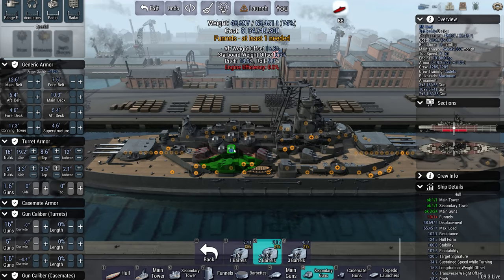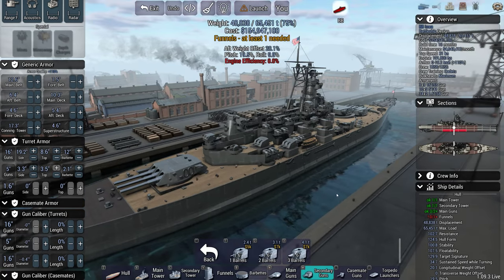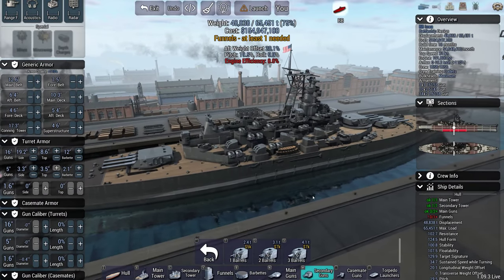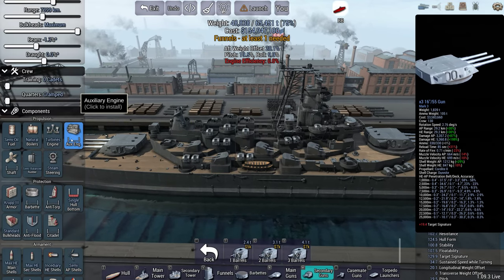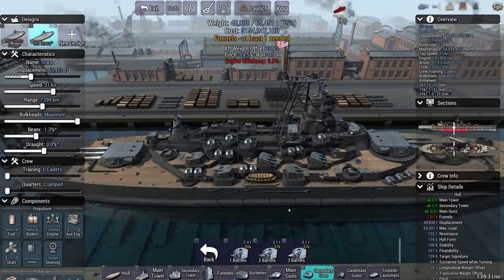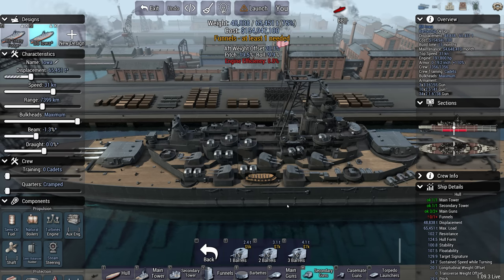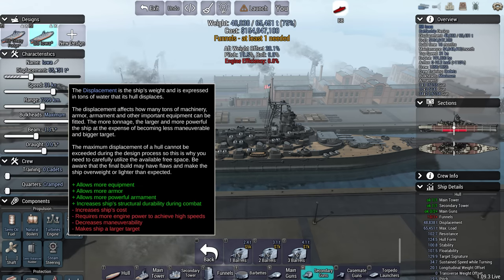For those of you who are looking at the displacement and going, 'not even the 1980s Iowa displaced that much' — yes, we know. The problem we ran into was that if you have the displacement any less, it ends up shortening the hull, and we'd end up effectively rebuilding a slightly altered version of what we had before, which really wouldn't help. With our fudge there was at least the vague justification that they were both 35,000 tonners, whereas the Iowas are very, very different ships. So we'll try and keep this value vaguely right, but don't worry — don't think about this one too much, or the fact that we still have far too short a stern.